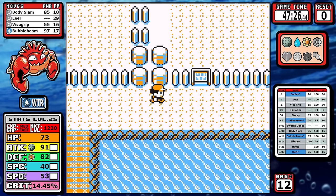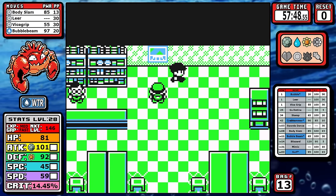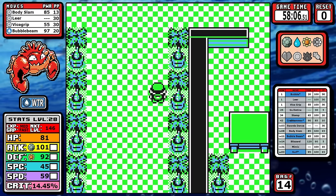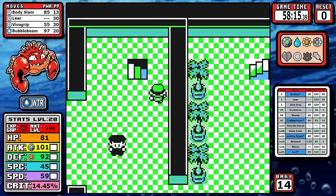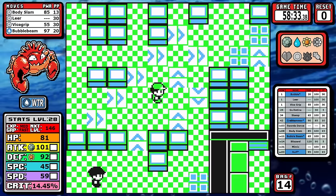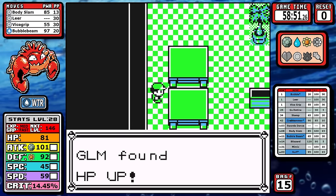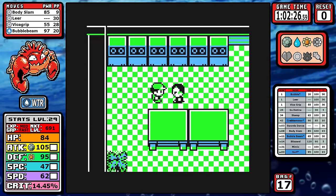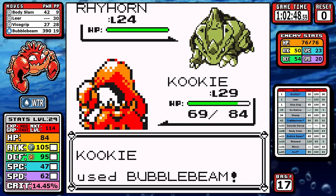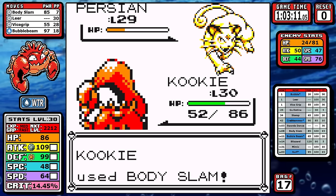There's nothing of note in Rock Tunnel, so we can skip ahead to Celadon. The Rocket Hideout is up first, and today I am going to pick up a PP Up — remember that. I normally don't pick these up because they make the run easier, not faster, but Kingler needs a little extra PP to unlock its full potential. I'm also picking up high money items. I just roll over Giovanni — double weakness to water on the first two Pokemon followed by Persian doesn't really pose any challenge.